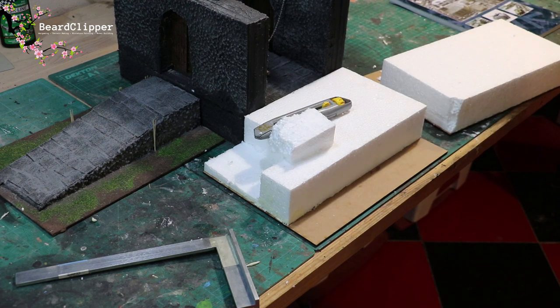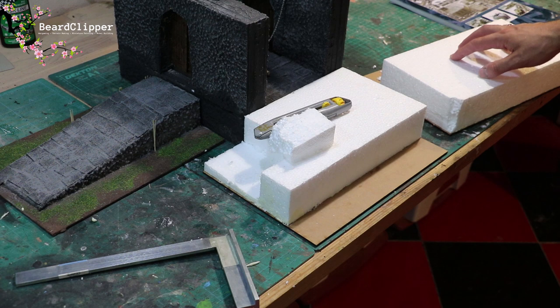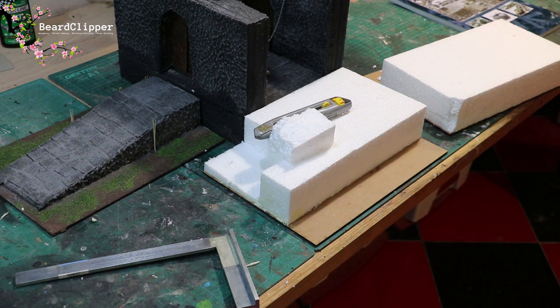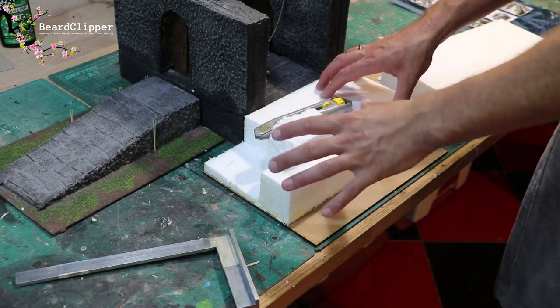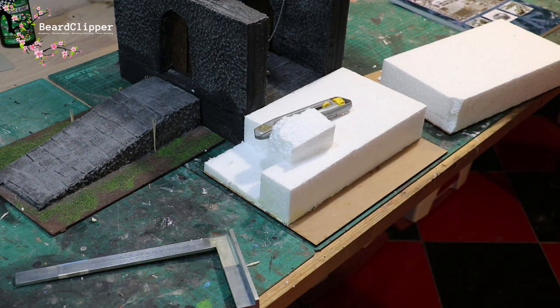Unfortunately when I cut it the EPS did split, so I won't be able to use the piece I extracted. I'll need to do the same cut on the other side, and then once I've done that I'll measure up, work out what pieces I need, and cut them on the Proxon. What I should have done before I stuck this all down is placed a block here, worked out all the stairs, and then stuck that block on second — but as you know, sometimes I start things too soon and have to backtrack.